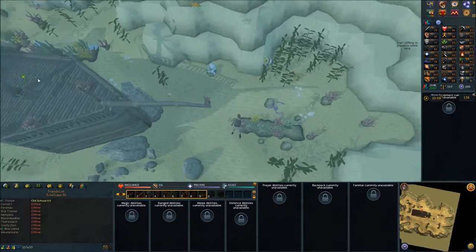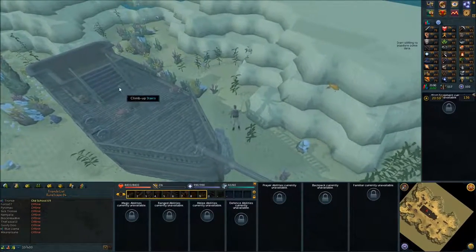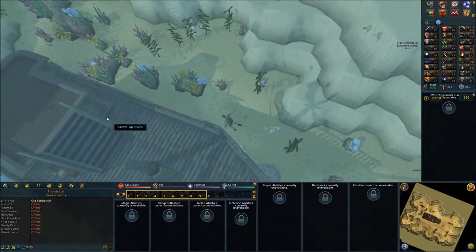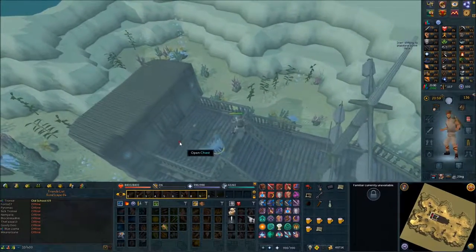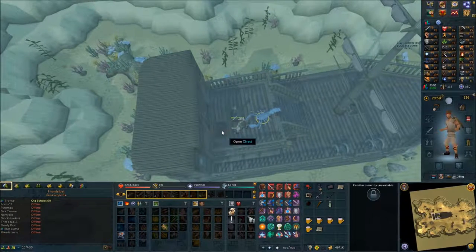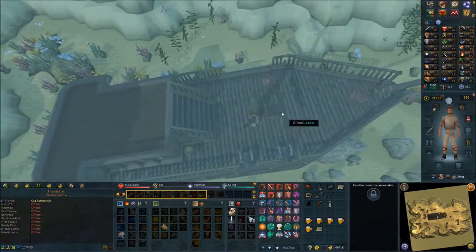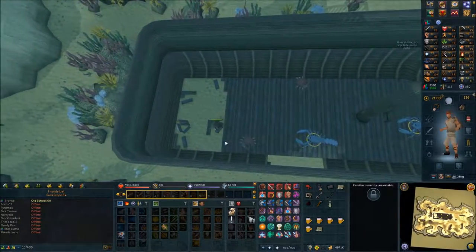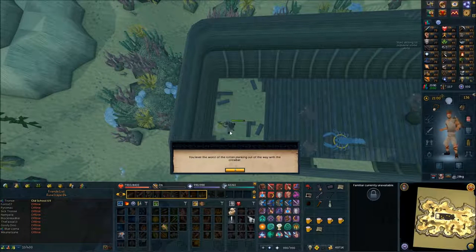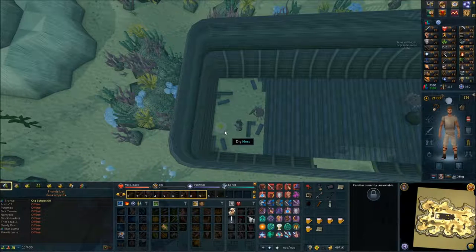After you get the key that it was holding, make your way onto the ship and click 'climb up stairs.' Open the chest and search it. Climb down the stairs after that, then climb down the ladder. Head to the west and dig the mess — you should get an idol from this. Dig the mess again and take the idol.